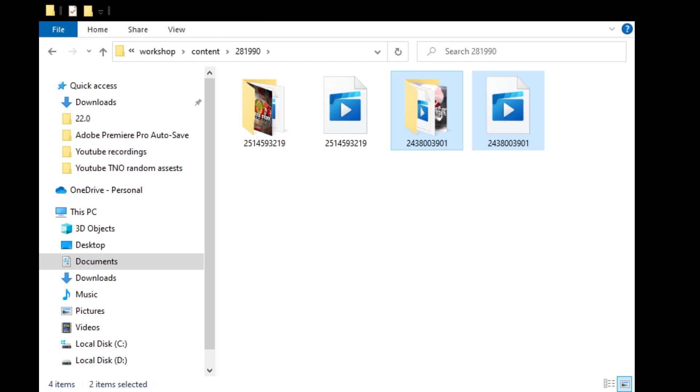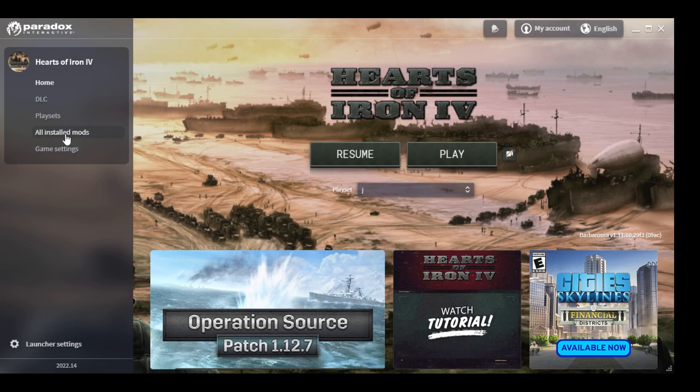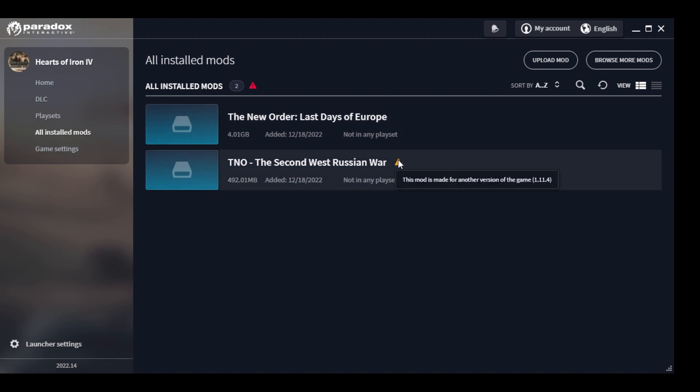Now that we have both mods in place, we are going to open the HoI4 Launcher. Here in the launcher, as you can see, it's on the wrong version — it's on 1.11.4 — while Hearts of Iron 4 is on version 1.11.0. What I can do is go back to Sky Mods and go back a few versions or dates to find the 1.11.0 compatible version instead.